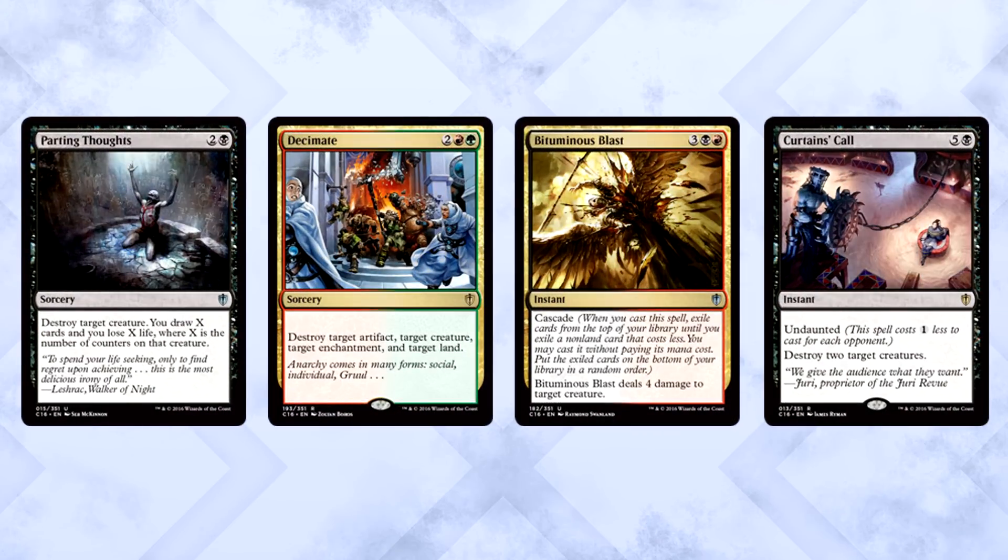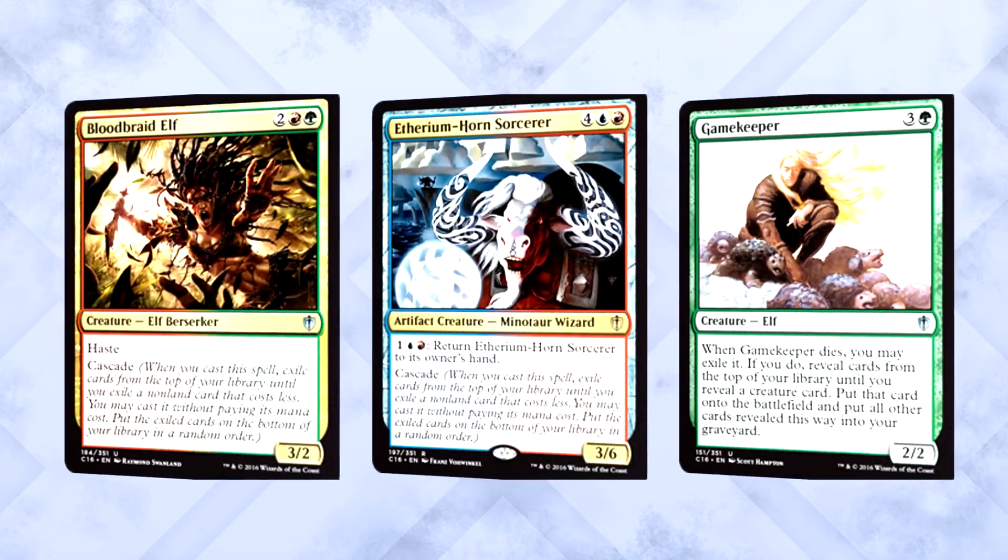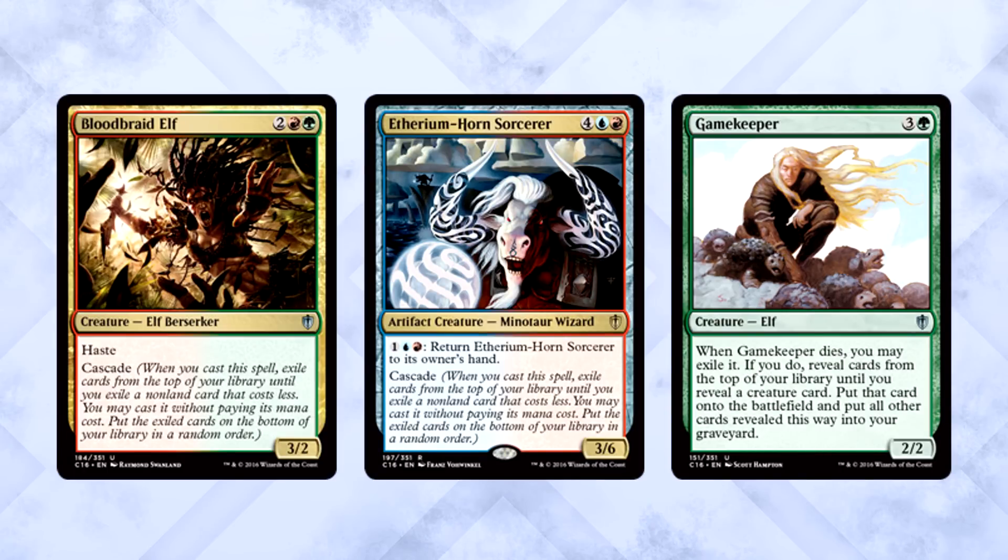The rest of the deck is a lot of removal, a few cascade spells, and ways to keep you alive. Decimate, Bituminous Blast, and Curtains' Call will do a great job at ripping your opponents to pieces. You also get cascade staples in Blood Braid Elf and Etherium-Horn Sorcerer, along with Gamekeeper, who doesn't technically have cascade but basically has creature cascade — a sweet card that's a nice include.